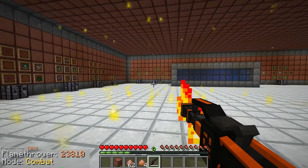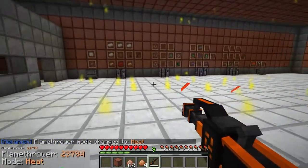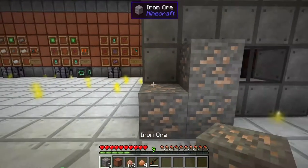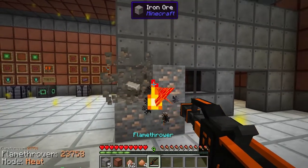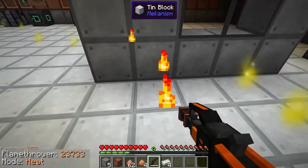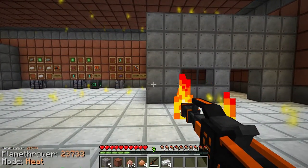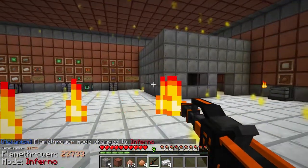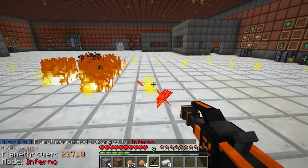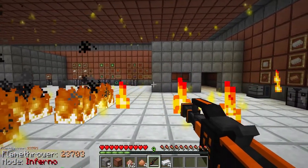If you change the mode to heat, it works the same as combat mode except with one unique twist. Say you had some iron ore in the world - if you have it on heat mode you could right-click and actually smelt your ores or blocks directly into their smelted versions. This goes the same for logs as it would turn them into charcoal.